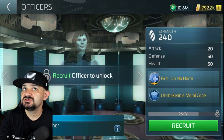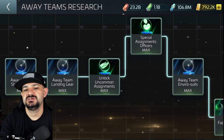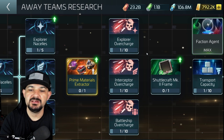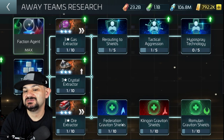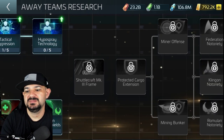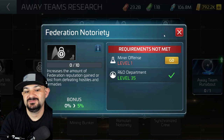The main point of this video was away team missions and the away team research, because that research seems like it's going to be a big deal. One player showed me that after doing the away team research his Enterprise went from 5 million to 5.3 million power — a 300K boost just from the research alone. You have overcharge for PvE, officer stat bumps, gravitational shields which increase your shield percentage, and my personal favorite: transport capacity.